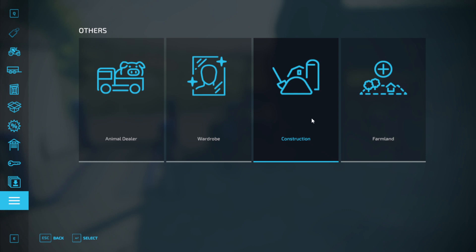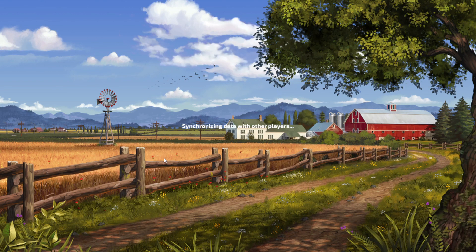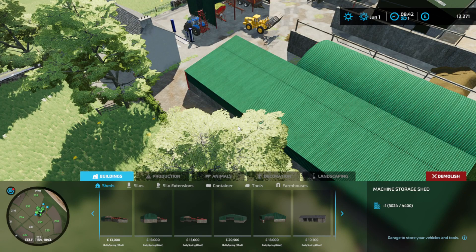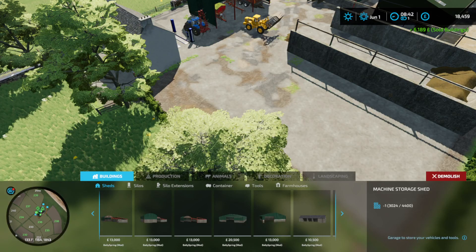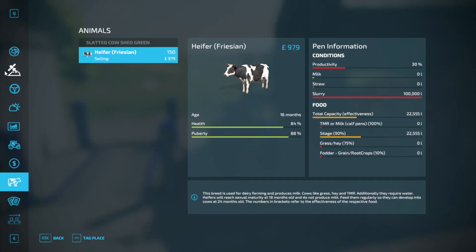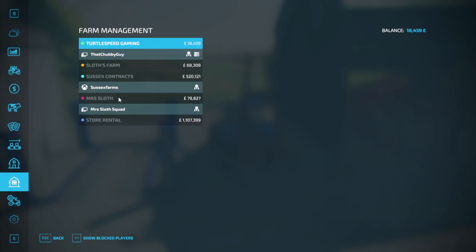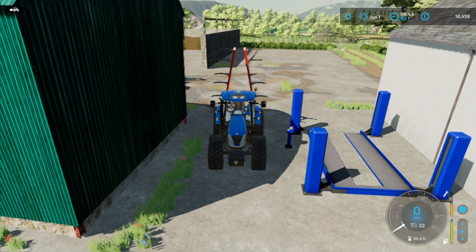We'll jump into build mode and we'll scrap that shed off. I had to take a phone call — not an urgent one, but an important one. So we're going to sell this. Who joined the server? Sussex is on — he's joined, that's cool. So I've got rid of that shed.